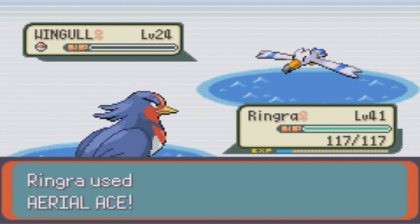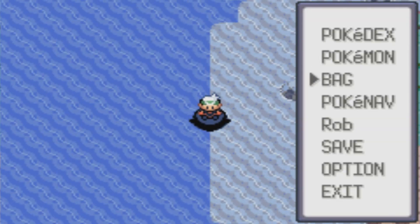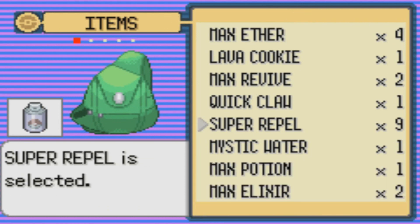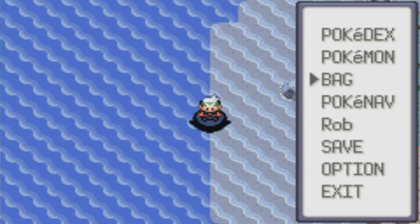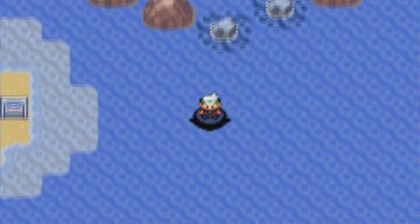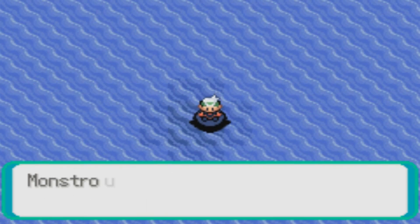Now that we have Dive, there are actually some underwater areas we can take a look at, and these underwater areas are going to be important for a couple of reasons. For one, the next part of the game will revolve a lot around diving and finding underground areas and passageways. But two, there's actually quite a number of items you can get as well.